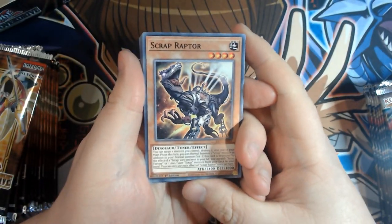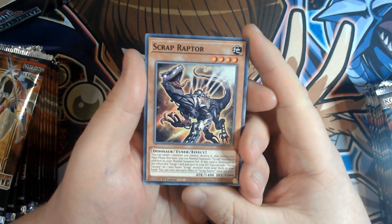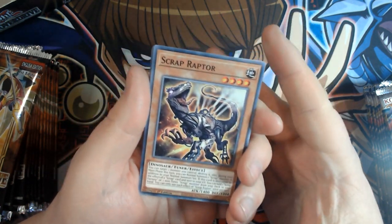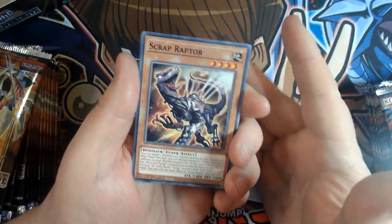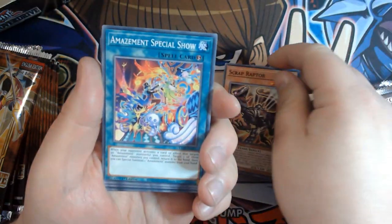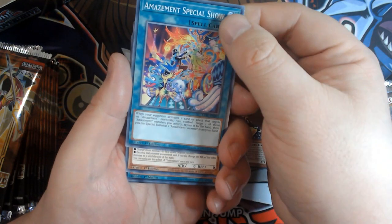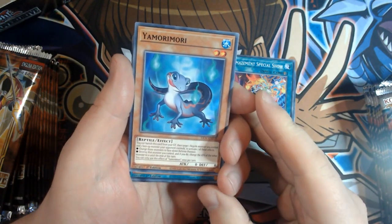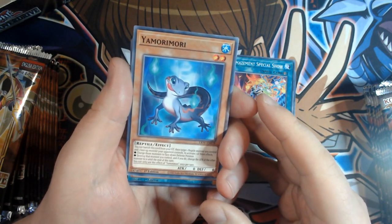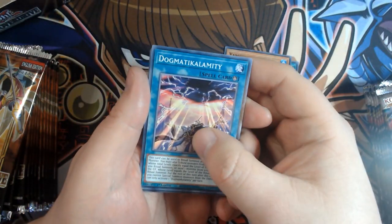Scrap Raptor — this is awesome. I'd heard about this when it was out in the OCG and was really looking forward to it coming out here. Luckily it's a common, so a lot of people will have easy access to it. It's absolutely fantastic with the likes of Orcus and Dino, and of course if you're playing Scraps themselves, this is a fantastic addition. Very happy that it's the first card out. And we have Amazement — this is one of the new archetypes, very happy to see that. Yamori Mori — for those of you playing Ogdo Addict, this can be a really good addition, especially if you get Ritilian Echidna in there. Fantastic synergy with that. Dogmatic Calamity — this is to summon any Ritual Dogmatica monster.